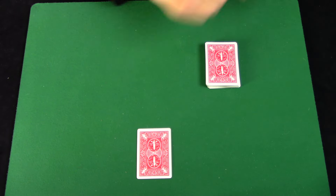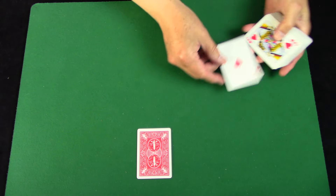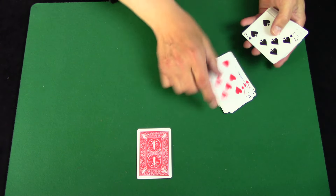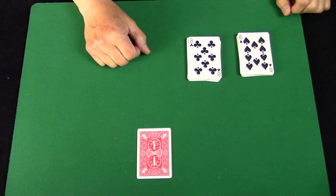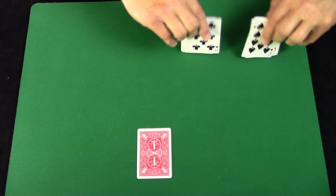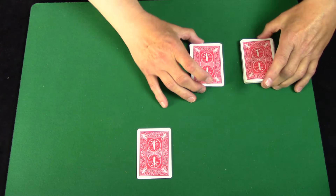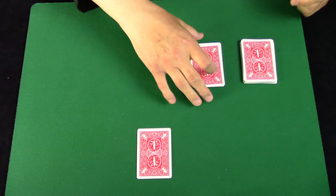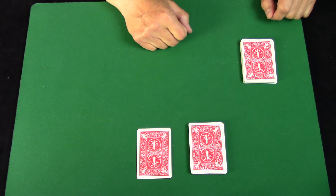Remember, you haven't even selected a card yet, but that's my prediction and it's going to stay in full view the whole time. Now I'm going to ask my spectator to pick up the deck face up and start putting cards down on the table face up, and just keep going until you've put down a good size packet — 20 or 25 cards, around half the deck. They can stop wherever they want. Now we've got two packets of cards here face up and my prediction has been in full view the whole time.